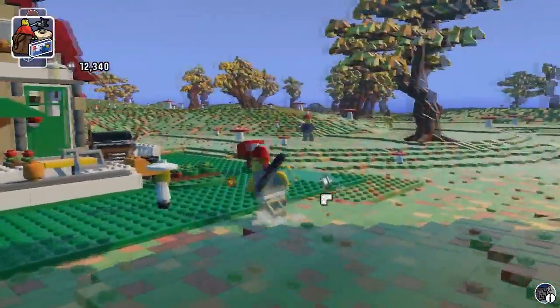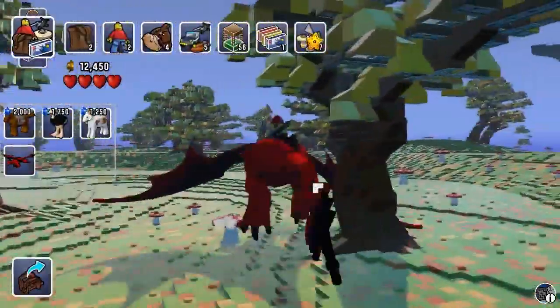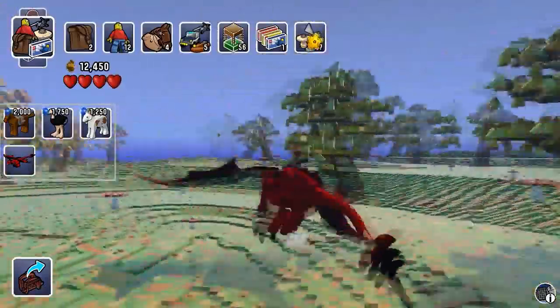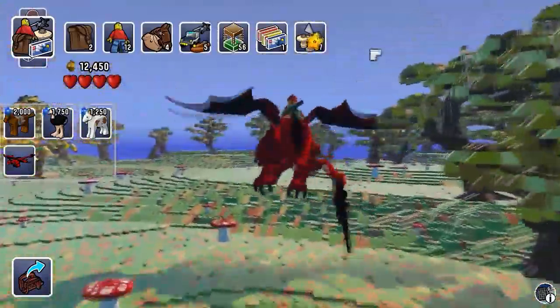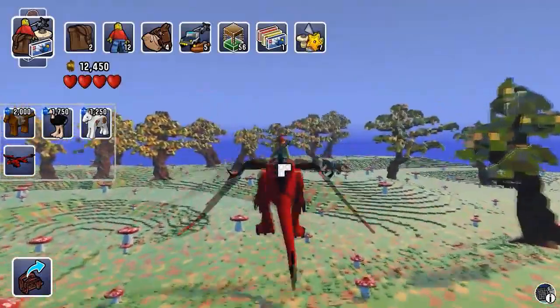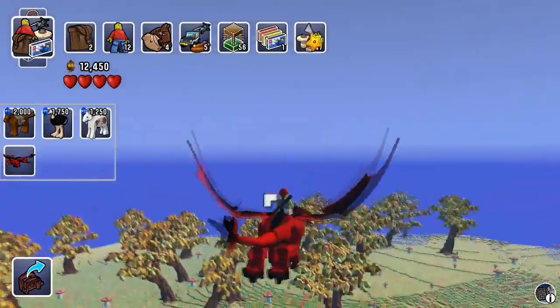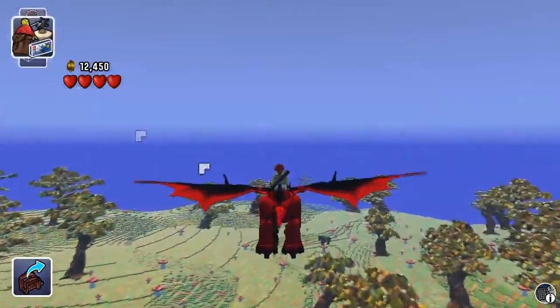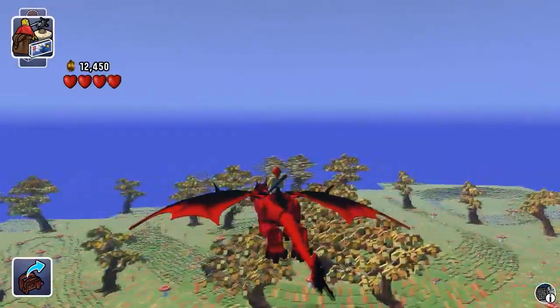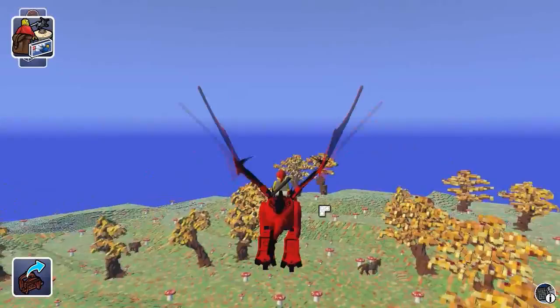That should be enough money for now. I'm going to spawn in a dragon. I love the way he walks with little bobs — it's so cute. And then you can jump, I think it's double jump. It's double jump, then you can start flying. Space to go up, left control to go down. This game is just so good. Let's just explore on my dragon.